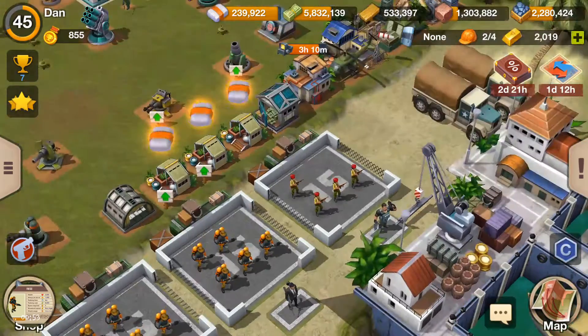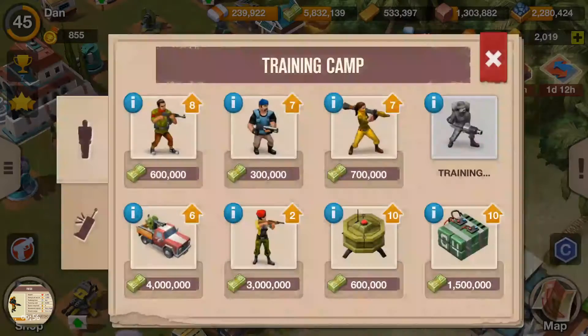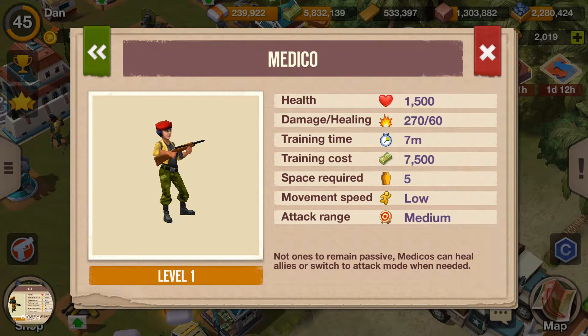They actually have pretty good health. Let's bring them up in the training camp so you guys can see everything. Health is 1500 — this is level one, I haven't done anything with them. Damage is 270, healing 60. These guys heal as you're attacking, so not only are they using their weapons to take things out, but when needed they heal — that's kind of neat. You need five spaces on your pad though, which is a little rough.